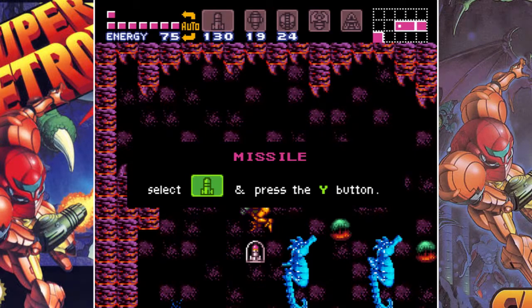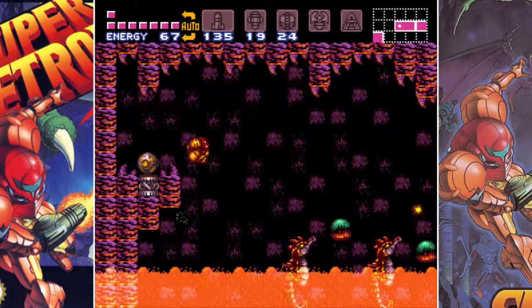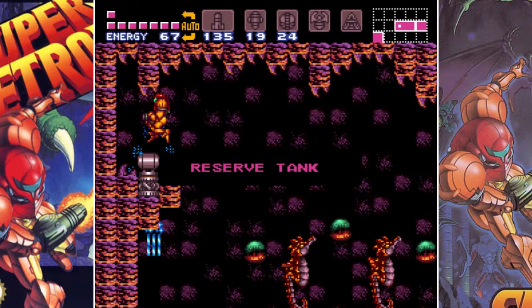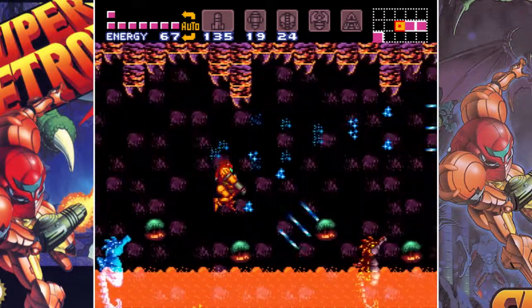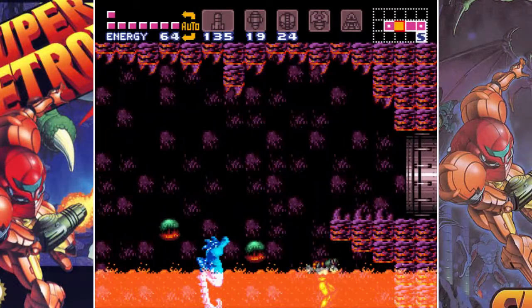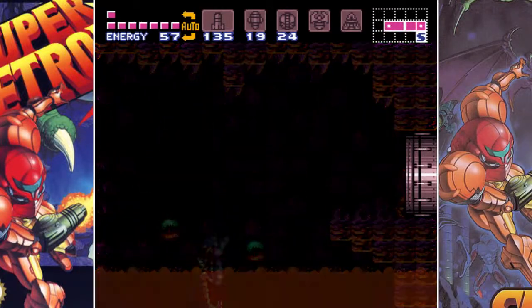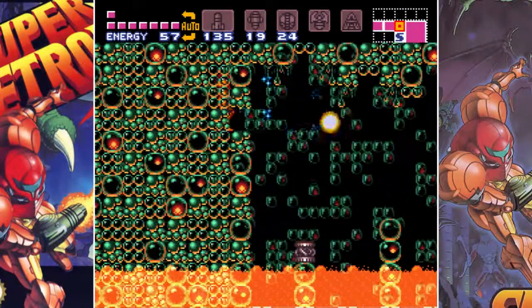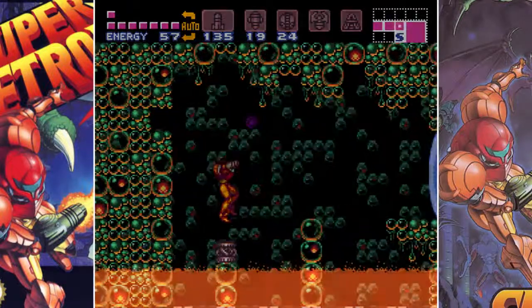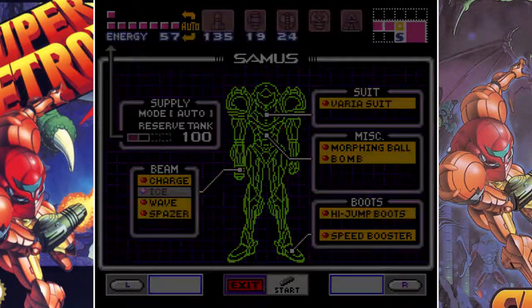And there's a missile there. You probably want to wait for that block to reappear and then jump up there instead of doing what I just did, but again, impatient. Going here, and ice take off.